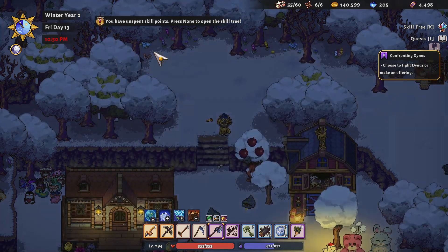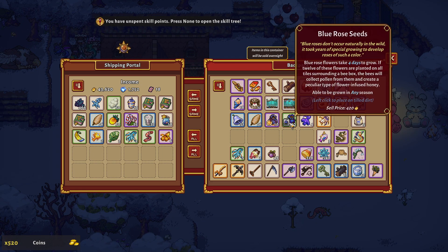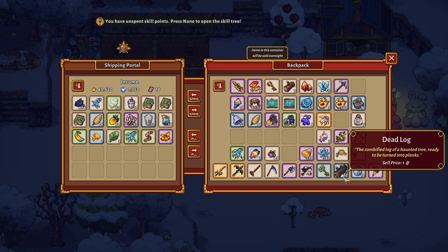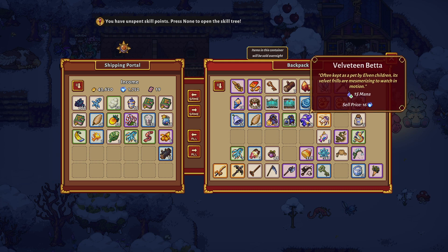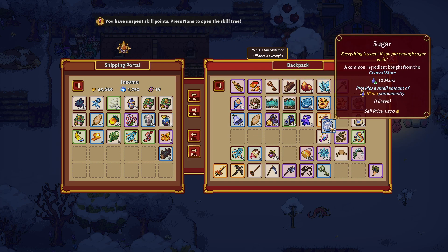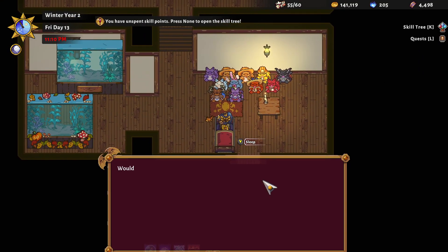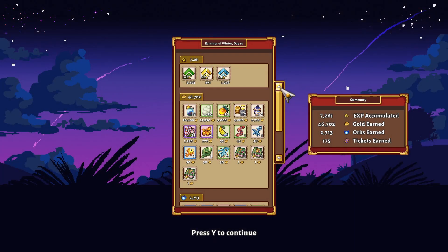And maybe we even have time to sell stuff. Let's open the bags of cash. So the wind chimes I'll save. Let's sell that. Definitely hang on to the angel fin. And we can sell some sugar — maybe we shouldn't sell our sugar. We'll sell the cattails. That should be good. And let's get into bed and call it a day. So we earned 7,261 experience, 46,000 gold, 2,700 orbs and 175 tickets. And I think that's gonna be it for today's episode. Thank you very much for watching.